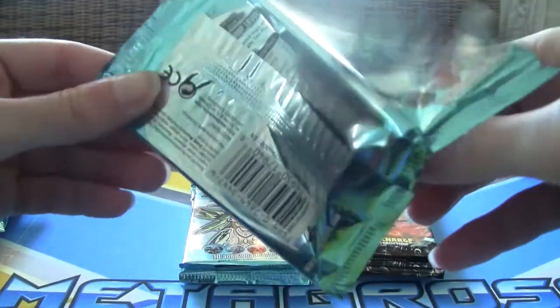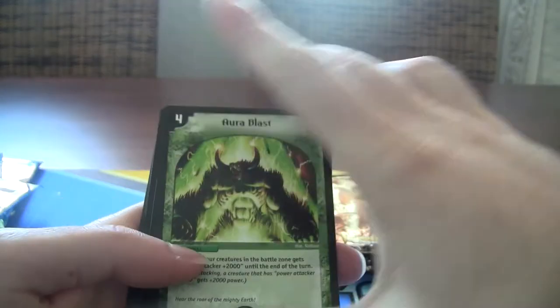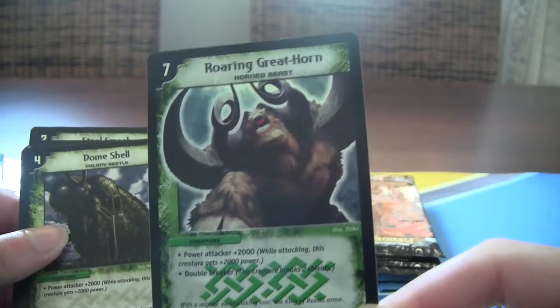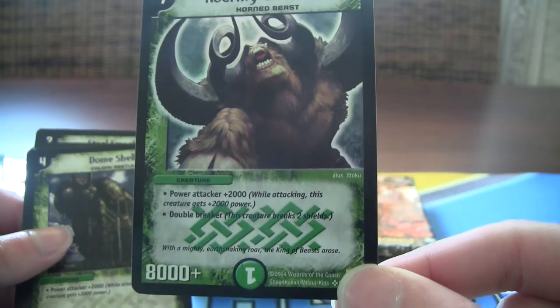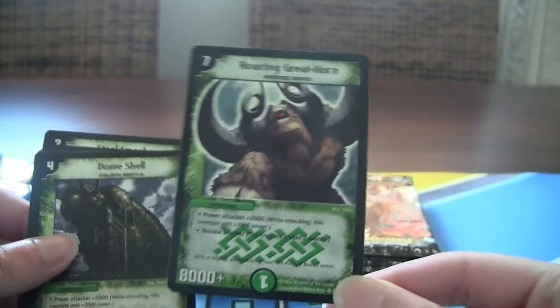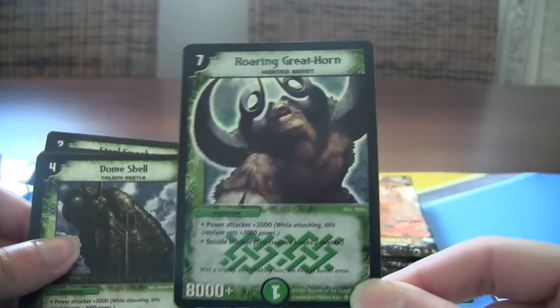I mean the ratios — at least from what I know — you're supposed to get just five of the regular very rare cards per box or whatever. So me getting a bunch of these is pretty good. This is another secret rare — or super rare — from the nature civilization once again. This is the Roaring Great Horn. Seven mana, big guy at eight thousand, and it also gets a power attacker or double break. God damn, I mean I was worried these pulls wouldn't be so great because it's just random packs, but we've already pulled amazingly. This is another super rare, secret rare card. Excellent.